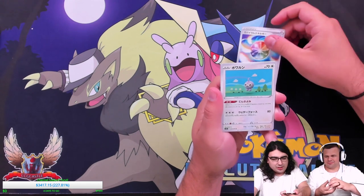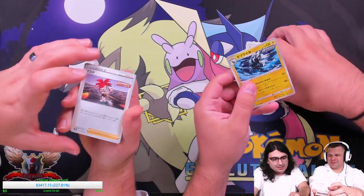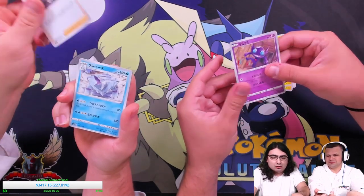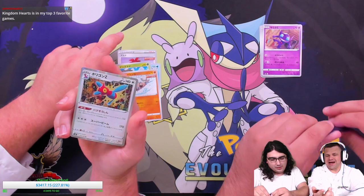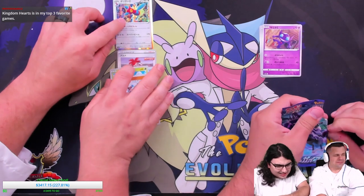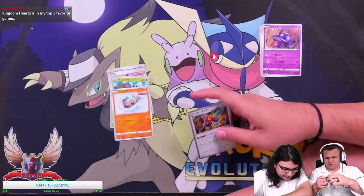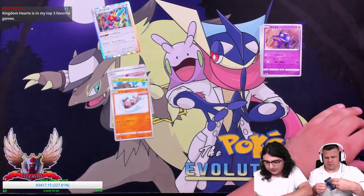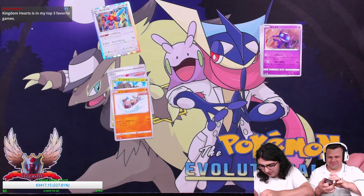We got a special Rainbow Energy, a Cast Form, a Flaffy — Shabalai! I love the Japanese cards; they are so much better quality. Literally just the common ones feel like an ultra rare. I got Flannery, Avalog, Dwebble, Rokroth, and Porygon Z holo. I actually really like this holo with the dimensional backgrounds. Something about it just stands out — well, the fact that it's not in English is number one, but no, that's messing with you.